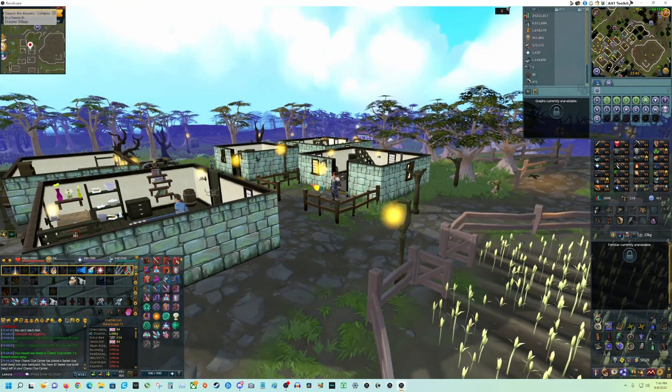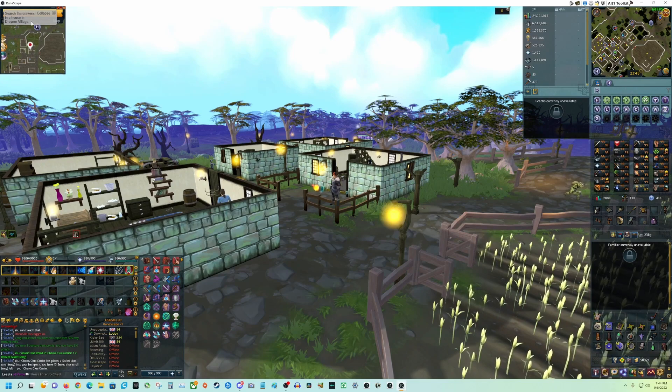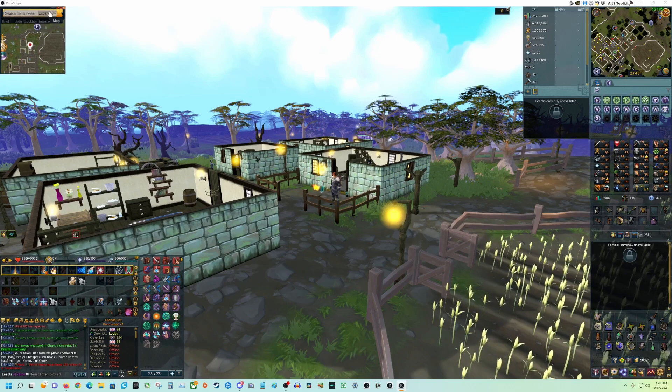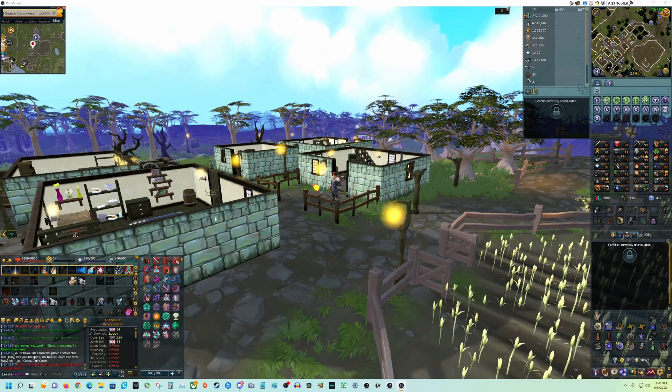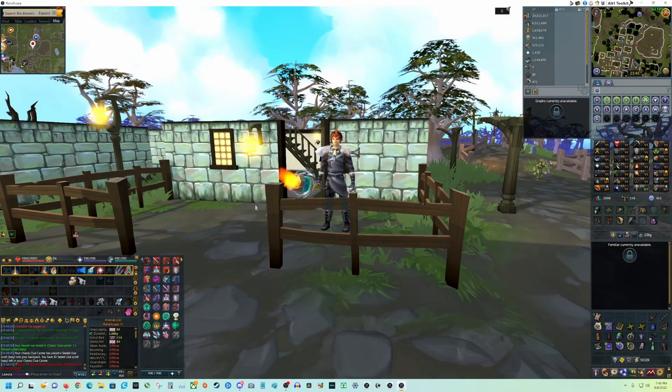That's how you use Alt-1 Toolkit to solve a clue — bam, bam, bam. The step solution will automatically appear up here. For the Knot, the Slider Puzzle, the Lockbox, the Towers — all of it, right there, easily accessible. That's all I have for you today, guys. Have a great day. Peace.